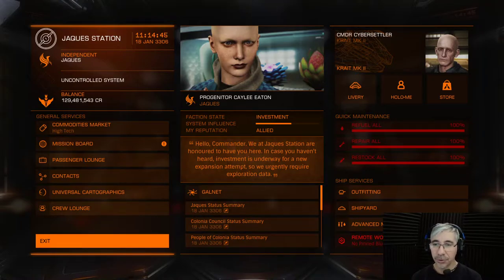Currently, as you may have seen in my previous video, I'm in the Colonia system after accepting some random missions. I didn't realize how far away they would take me — it was a courier mission to deliver some data, and each one was paying around 2 million credits. But I didn't check the destination, and it turned out to be 22,000 light years away. It took me 6 days to get here.